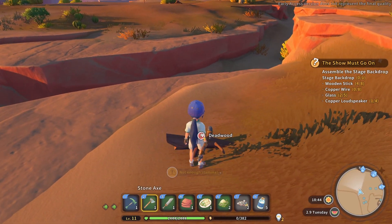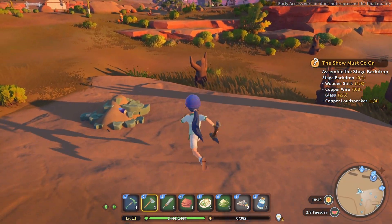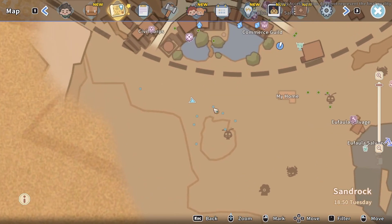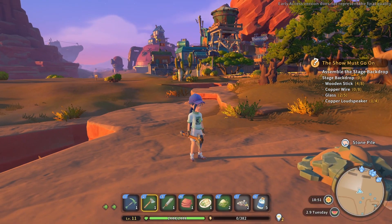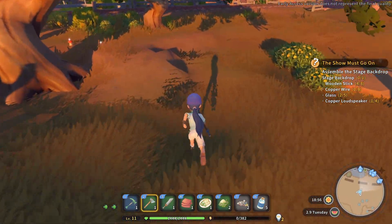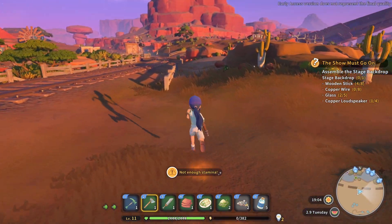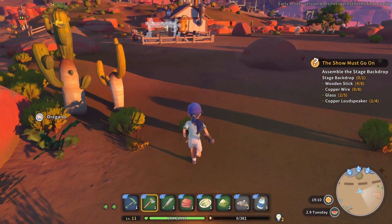We're out of stamina. Deadwood — I don't have the stamina to collect that. Where are we exactly? Let's take a look at the map. Civil core. I think this is showing you where the enemies that you're near are on the map — that's kind of convenient. I don't think I've seen the town from this angle. It's kind of cool. Look — it's a bunch of mushrooms over here. I don't have the stamina to gather it. Let's head back and see if we can't throw a bunch of this stuff in the processor and hopefully get ourselves enough wooden sticks to get through the day. We should have the glass and copper wire at least by tomorrow.